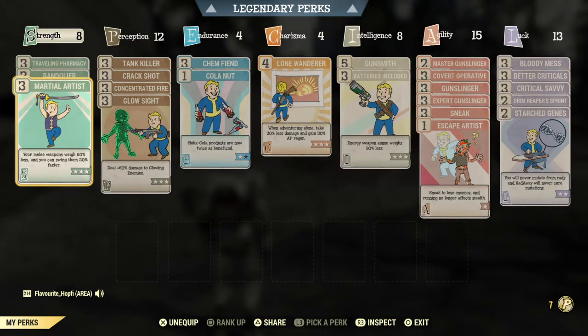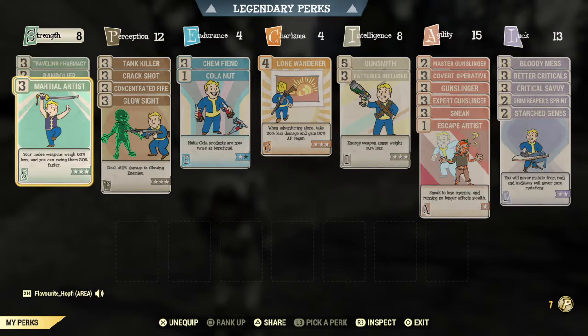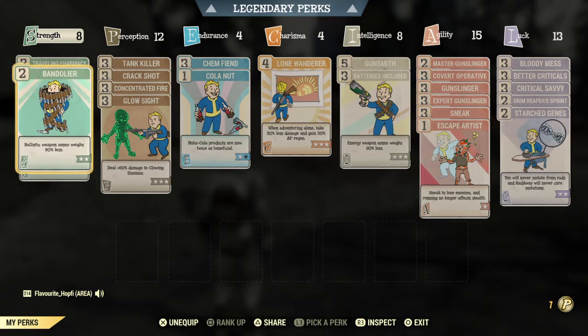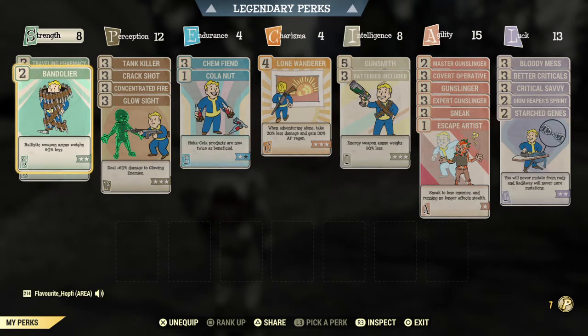Onto the perks. Here we see Martial Artist, Bandolier, and Pharmacy. Two or three of those points are from legendary perks. The complete Strength tree is filled with convenience perks. If you want to do this build without legendary perks, you can easily reduce Strength down to one if you can manage the carry weight. You don't need a lot of Stimpaks, you don't need any ballistic ammo whatsoever, so you don't need Bandolier either. The complete Strength tree is unnecessary — it's just for my convenience.